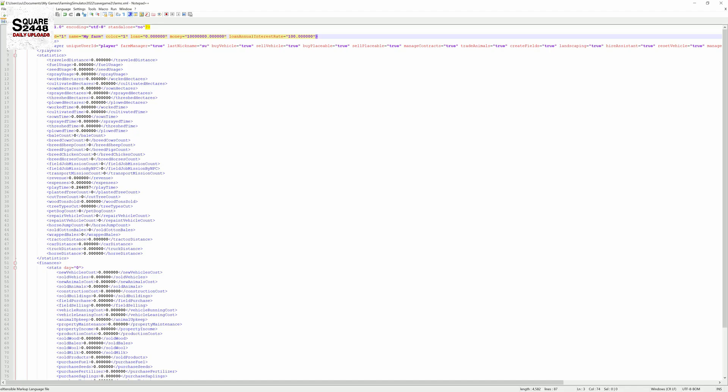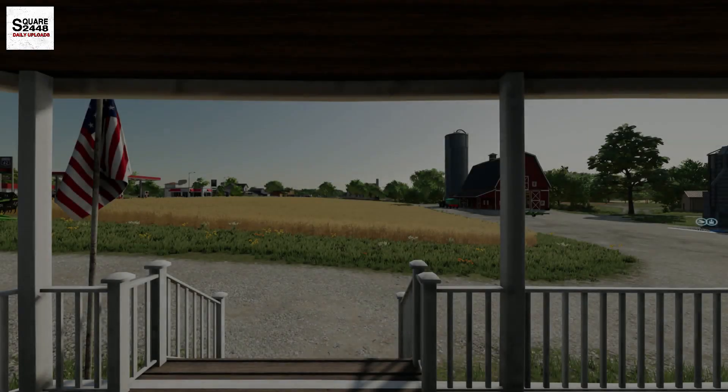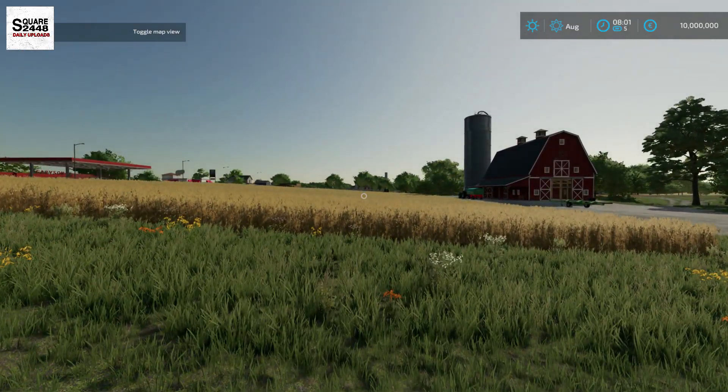Save the file and load up the game. Load up the save game. It doesn't specifically show the money on the loading screen, but it should show up once we get loaded in. And you can see we now have $10,000,000 — pretty cool neat trick. You now have all the money to buy all the equipment, farmland, and everything like that.